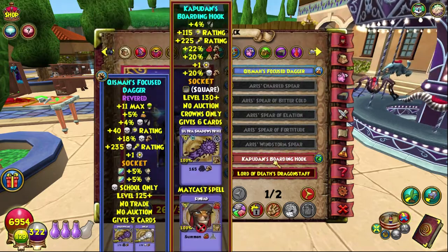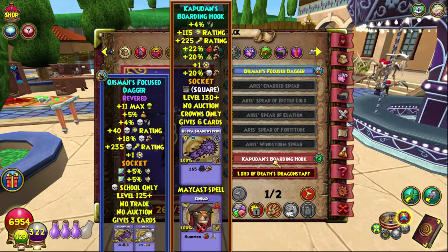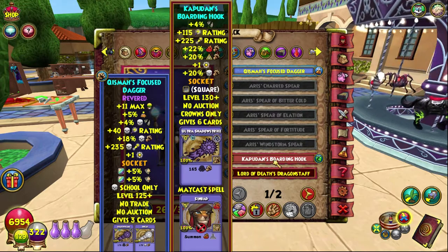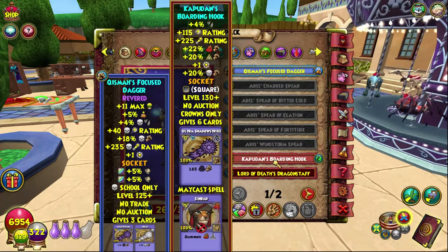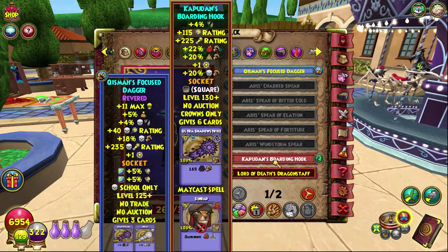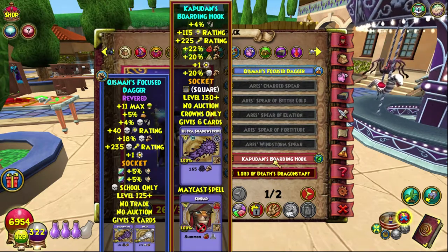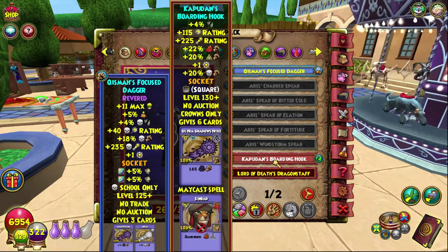I thought we'd go over why this is the best death wand ever. Obviously the one I've usually been using is my revered dagger, which is crafted in the arcanum — you have to be a revered crafter to craft it. It's an extremely good wand; I consider it to be best in slot. It gives damage, pip conversion, a bit of crit, and also pierce, which is really nice.